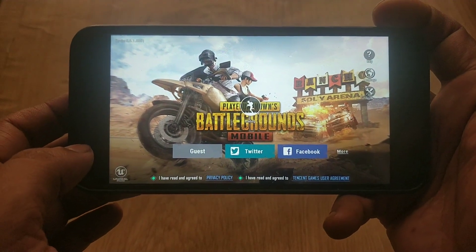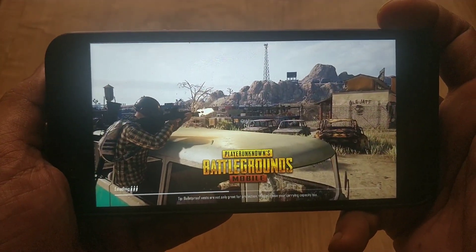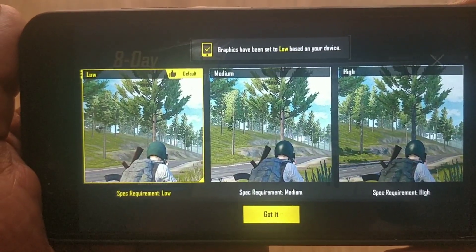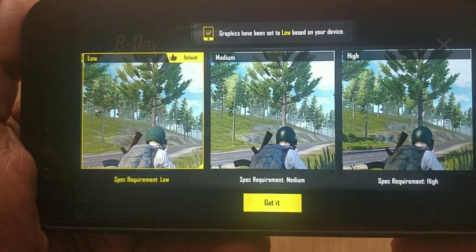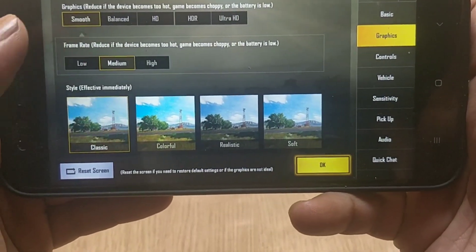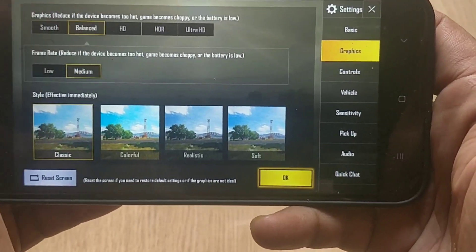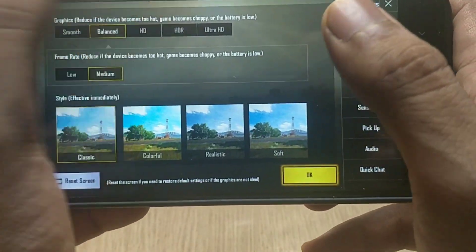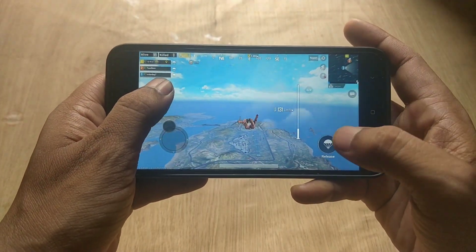I have downloaded the PUBG game on my Mi A1, and when I opened the PUBG game and set everything up, the game says graphics have been set to low based on my device. The Mi A1 has a Snapdragon 625 chipset, which is a one-year-old chip, and still I can't enjoy PUBG in high graphics mode or 60 frames per second on my Mi A1. So how do we improve the graphics in PUBG on the Mi A1?